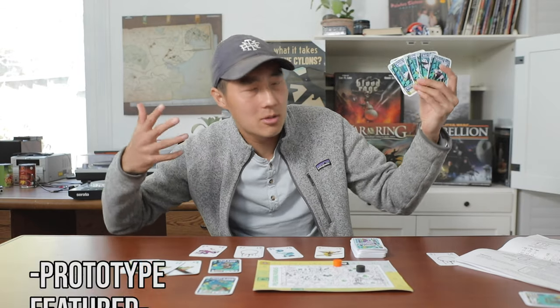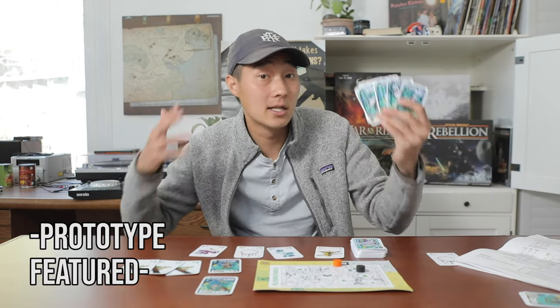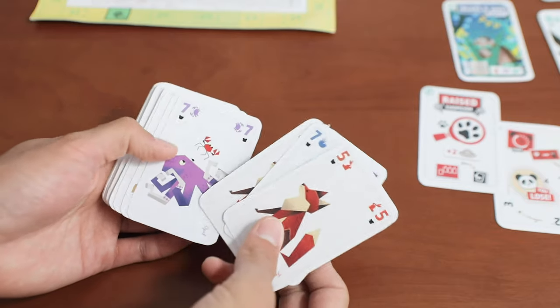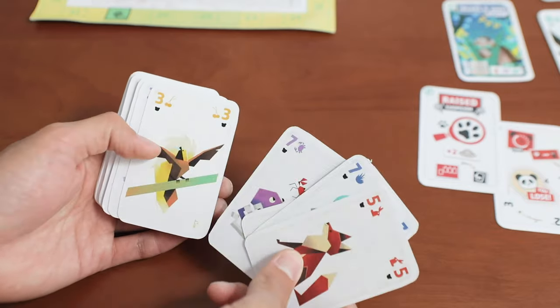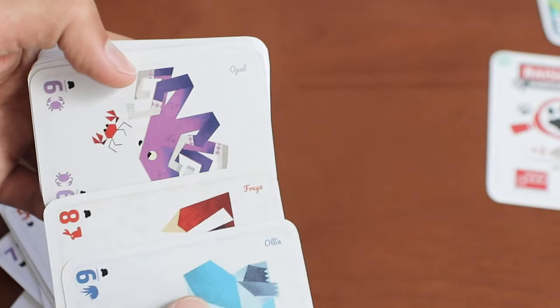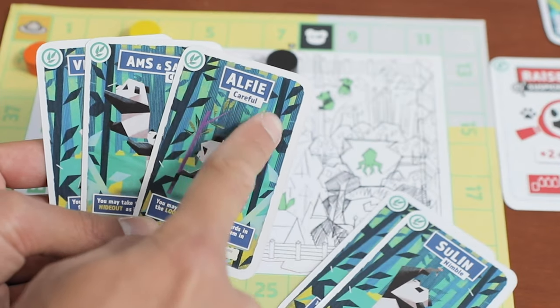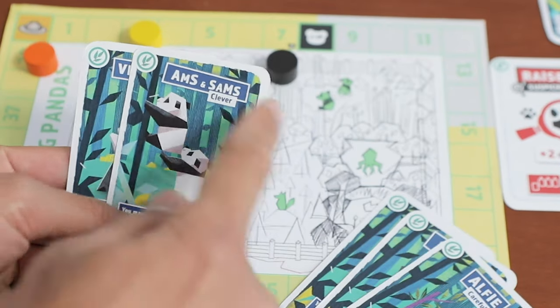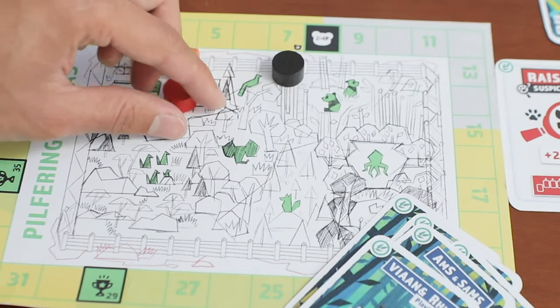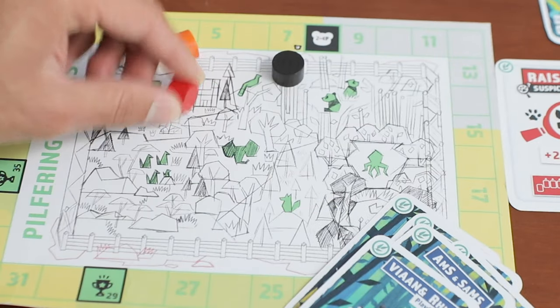Now onto the review of Pilfering Pandas — this is a prototype copy, but we still like a lot of the components. The cards have bright art where you'll never get confused for all the sets, and look how cute it is. Every single color has a name on it. This art style continues with the panda cards that each player gets, where there's a name and personality types. Plus these wooden markers for your progress out of the zoo feel great to hold.